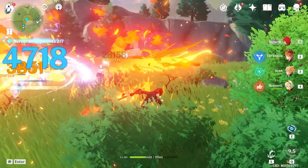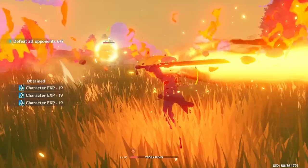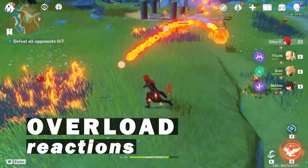Diluc can also set up Childe to apply Vaporize reactions so Childe can do double damage with his Q. Since Diluc's E does pyro damage and it's really easy and fast to apply pyro to enemies, Diluc can support other characters if you use the mechanics properly. Xingqiu's Q is also good with Diluc because it stays with him and Diluc does consistent pyro damage, enhancing damage for both characters.